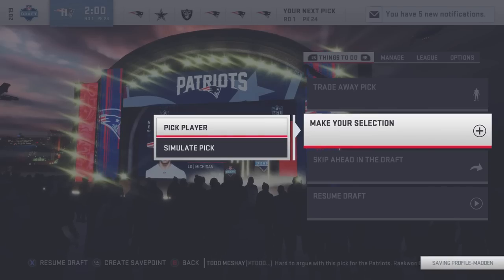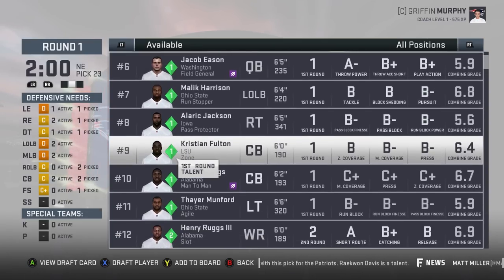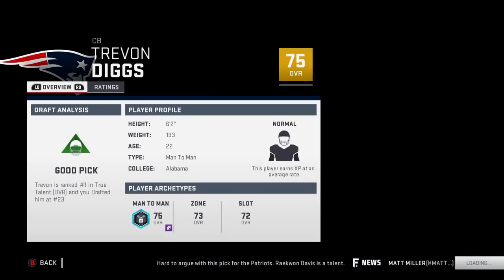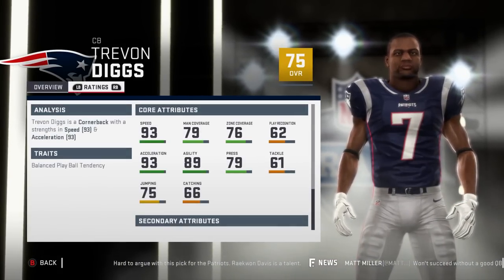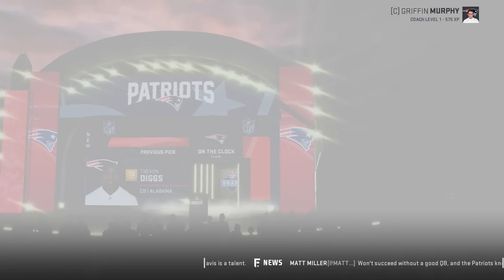Two more picks before the Cowboys and the Raiders. We have two corners — we could use a third I suppose. Let's go with Trevon Diggs — 75 overall, normal development, 22 years old, 93 speed, 79 man, 76 zone, 62 play recognition. I don't like the play recognition whatsoever.